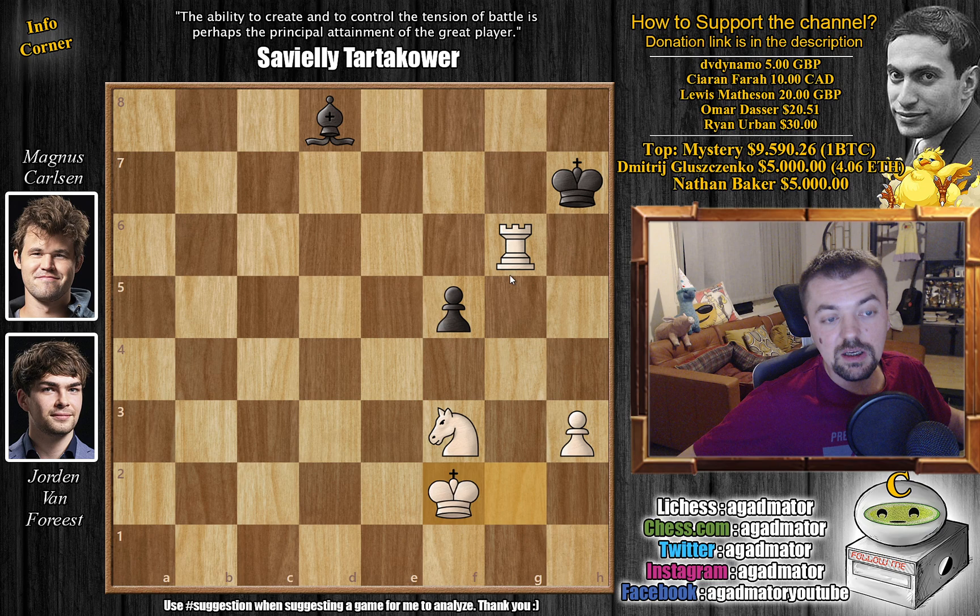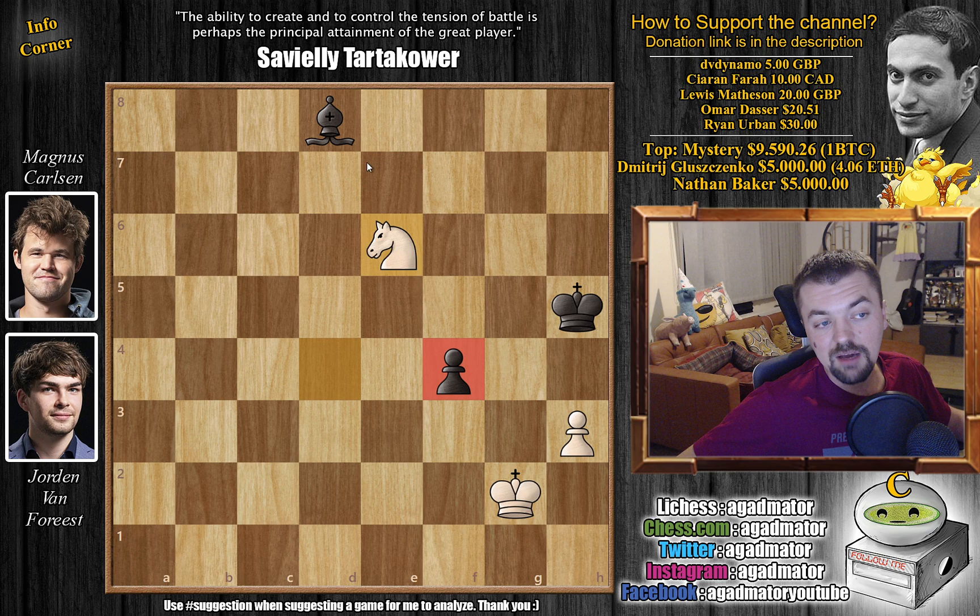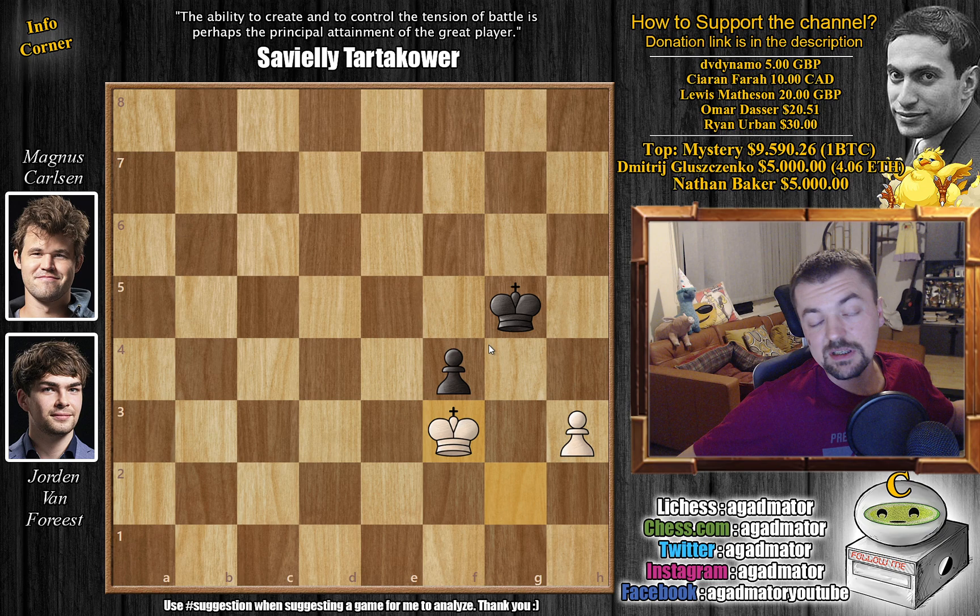Magnus grabs the pawn — rook captures on f2. He doesn't want to give up the trade for nothing. King captures, king captures, and now king to g2. One piece each, one pawn each. King to h5 and now knight to d4, going after the pawn. We have f4, and now going after the pawn and the bishop — Magnus needs to defend this. Bishop to g5, and now knight captures on g5, king captures, and king to f3. We reach this king and pawn endgame that is, of course, a dead draw.